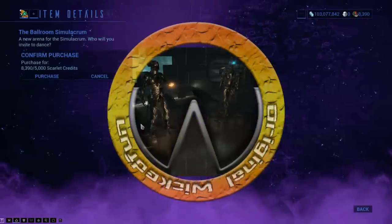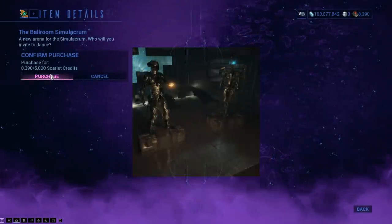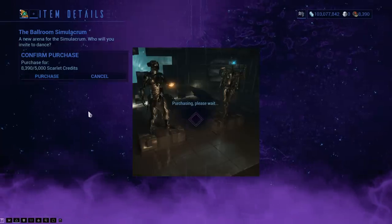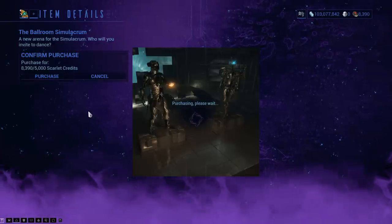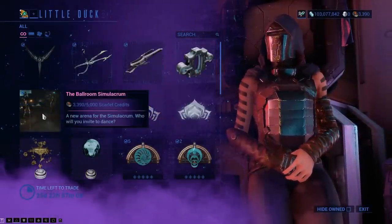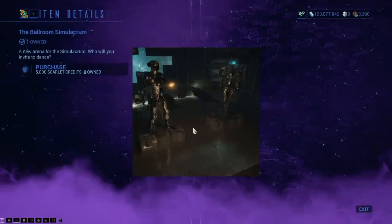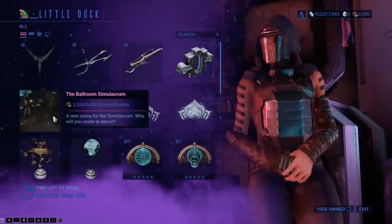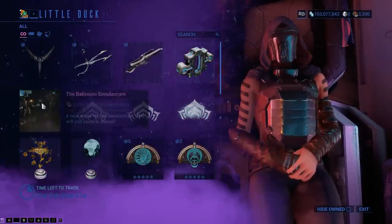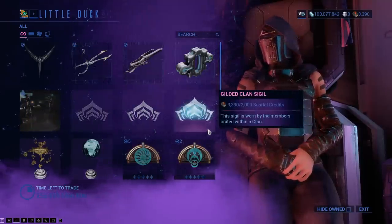It's time to pick up the Ballroom Simulacrum. I have other things I want to buy and test first, but I need this in my life. Gimme gimme gimme! They should have just changed the simulacrum to be this, but instead they threw it behind the event. I don't want it behind the event - I want it to be its own thing. Now I need to go back in and make more credits.